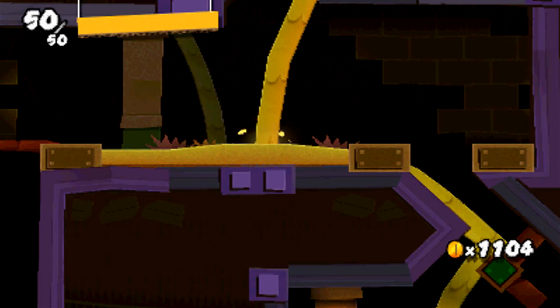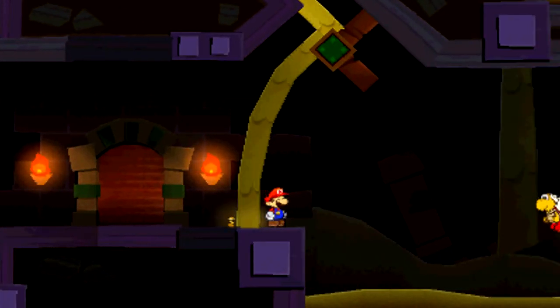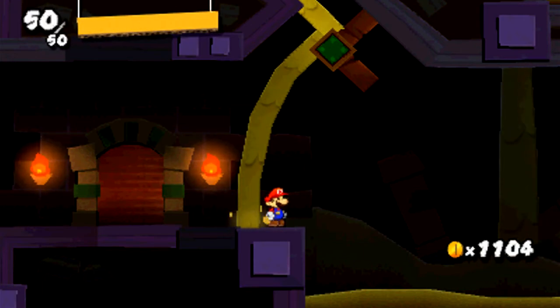Last time, we entered the Sand Shifter Ruins and took care of the normal exit. However, there is a secret exit, thanks to a secret comet piece that we still need to grab. When you take care of the level for the first time, you will shift that shifter over to facing the direction of that Paratroopa over that way.